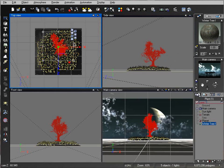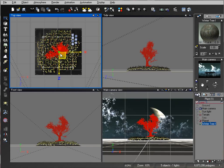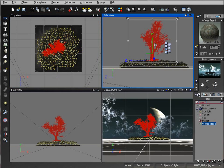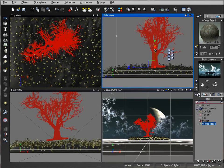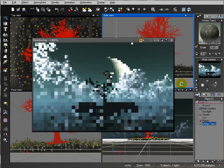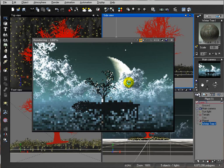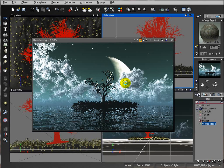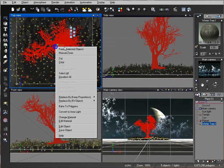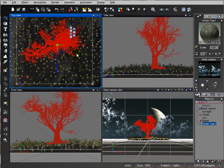You can change the rotation if you want. Let's move it closer to the ground and preview. Here we have our tree. There are a couple of things you can modify on this tree by going to Edit Object.